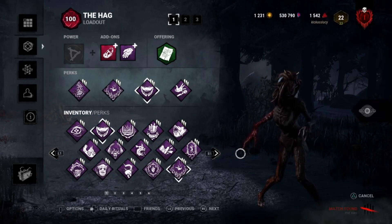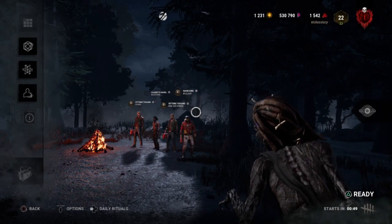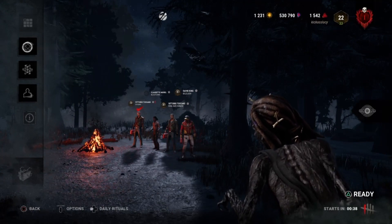I'm also running Franklin's because I always use it — it's my base perk for Hag. So that's what we're doing, that's where we're going, and that's what we're using. This game will give you a little taster of how the Body Blocker works. Some people enjoy this type of play; I don't mind it, I just prefer to teleport. But a change is as good as a holiday, so let the footage play and I'll see you on the other side.